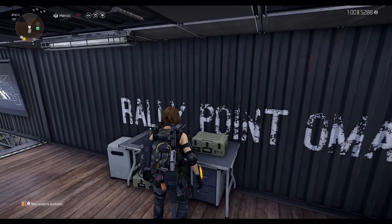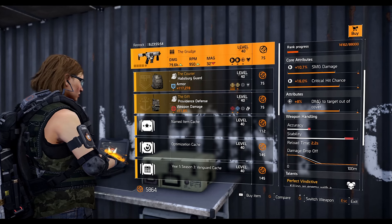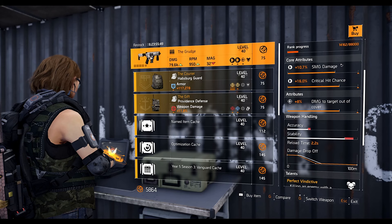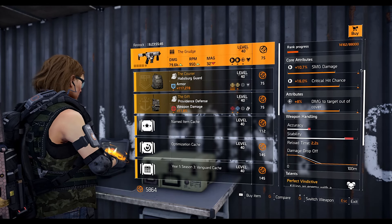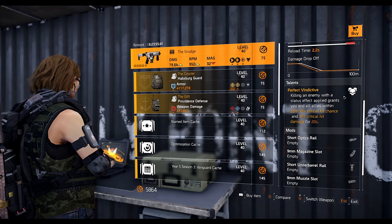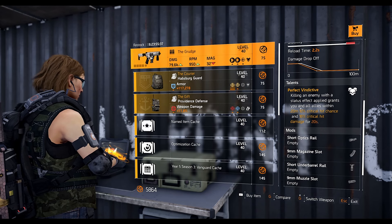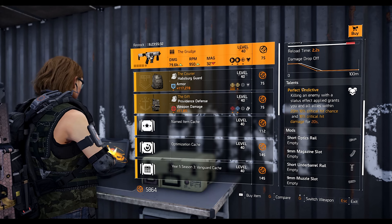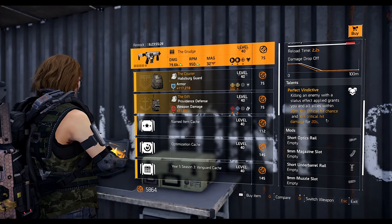At the Countdown vendor we got the Garage SMG with Perfect Vindictive talent and damage to target out of cover already present — that saves you from recalibrating anything since it's just what you need. You could still swap an attribute to max it out without spending many resources. Perfect Vindictive is a great support talent — you can give crit chance and crit damage to your entire group, not just yourself. All you need is a status effect kill, which you can easily get from Ongoing Directive or Eclipse Protocol.